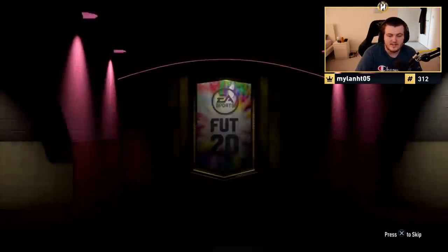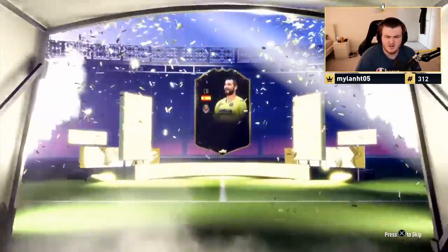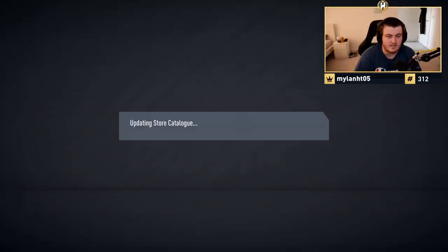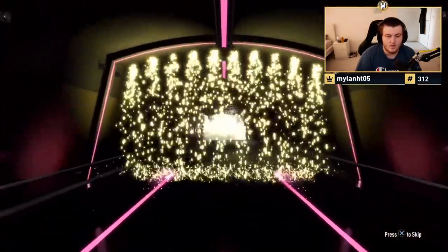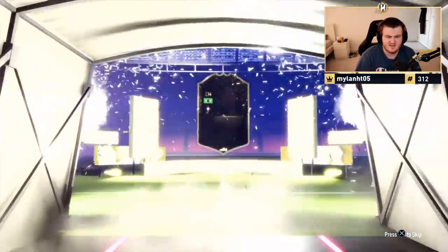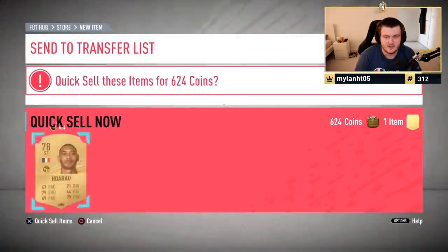Got 200k packs now — let's see what these are going to have. First one's going to have an in-form walkout. De Bruyne? Spanish? Raul Albiol — 85 Albiol, not great. There's no walkouts but there is a Barella in there, that's alright. Second 100k pack — this is the tradable one from champs, so this could be good. Another in-form walkout. Belgian? Brazilian center mid — is that Rafinha? 84 Rafinha — meh. Two in-forms in one pack, they've got 10k value each.